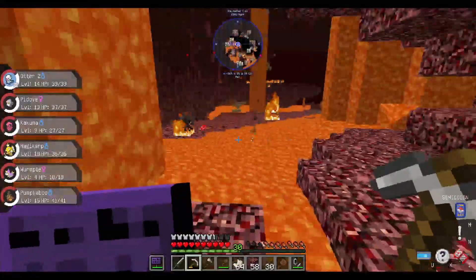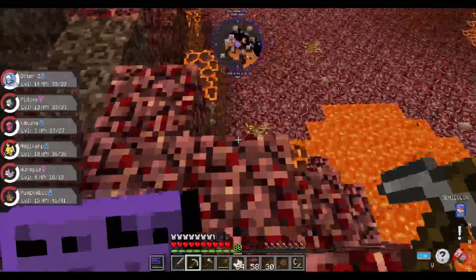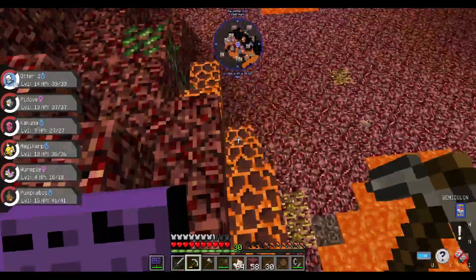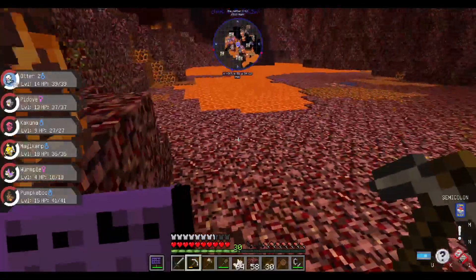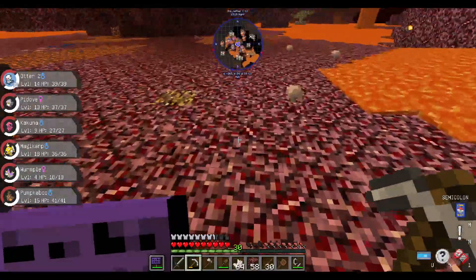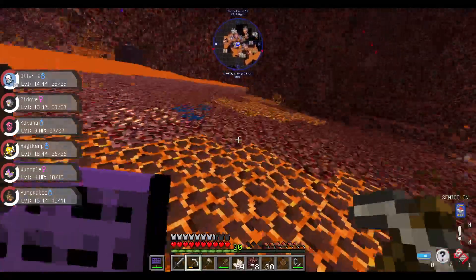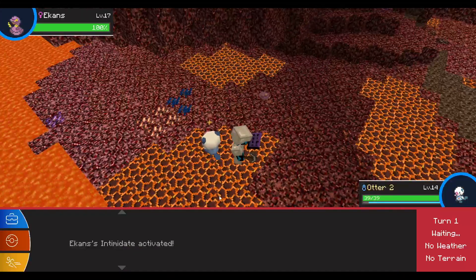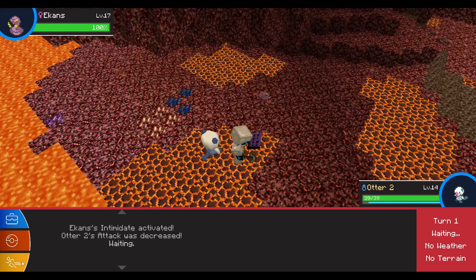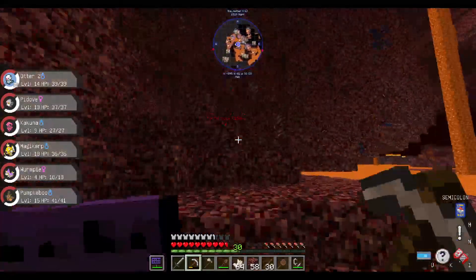That is a lot of lava. Again, that is kind of to be expected here in the Nether. I think you could crouch on the magma block - yeah. Interesting fact, you can actually crouch on the magma block and not take any damage. Or is it just that I have boots on? Just crouching saves you from magma damage. Oh, I'm not crouching anymore. Ow, ow, ow.